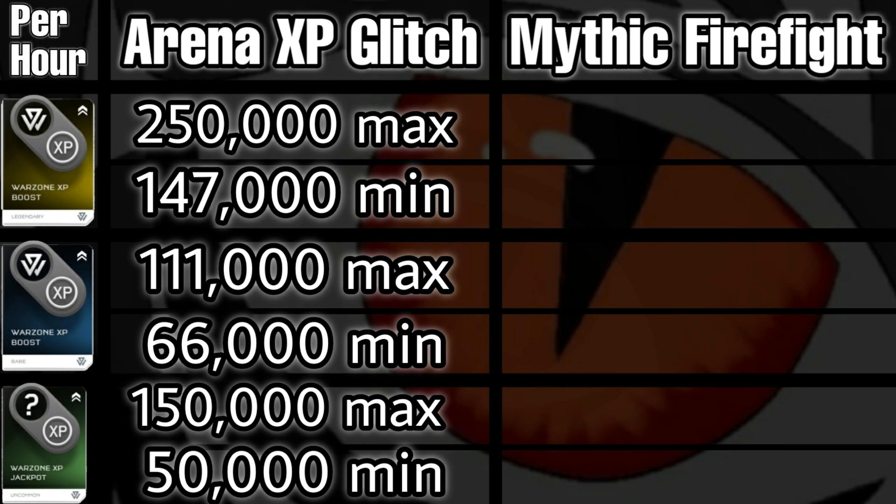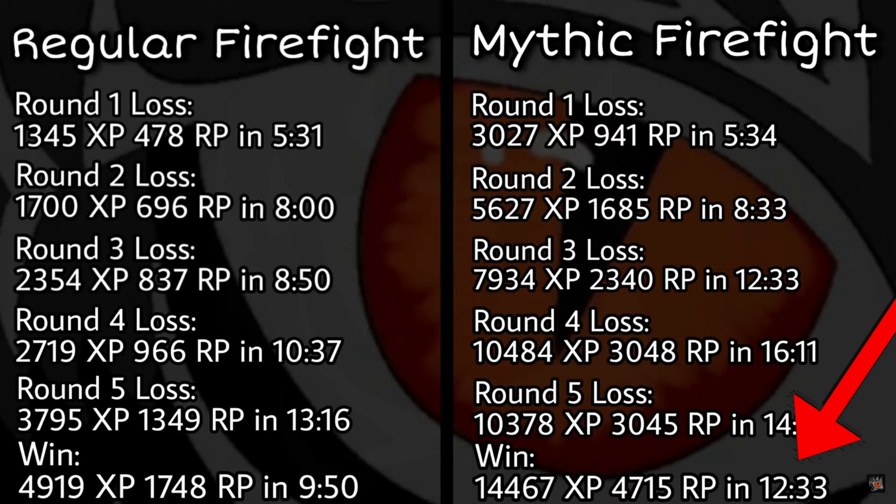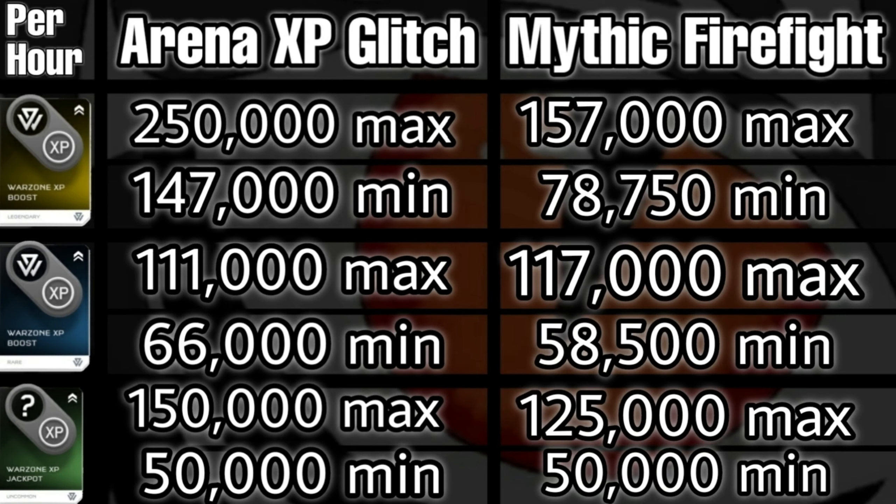Now let's compare to Mythic Firefight. In a previous XP guide, I constructed a chart: in just 13 minutes for winning Mythic Firefight, we got about 14,000 XP with no boosts. For Mythic, I'll calculate for 12 minutes minimum and 20 minutes maximum per game — that's six games an hour at best and three games at worst. With a Legendary boost, three games of 26,250 XP per hour is 78,750 to 157,000 XP per hour for six games. For rare boosts, adding 4,500 to 15,000 is 19,500 per game — 58,500 minimum to 117,000 maximum per hour. For jackpots, minimum 15,000 and maximum 140,000 XP per hour.